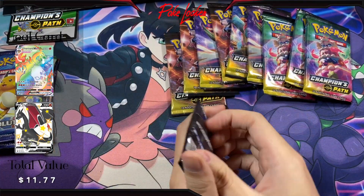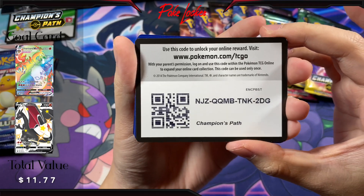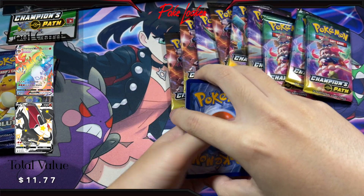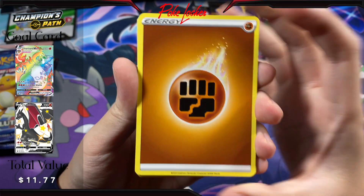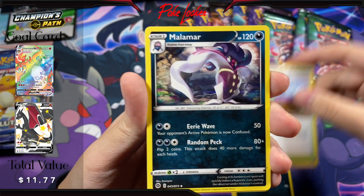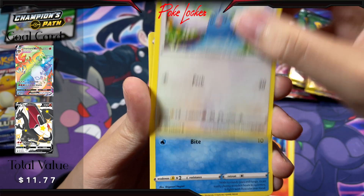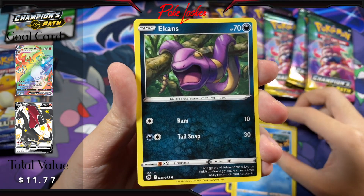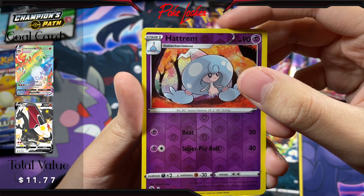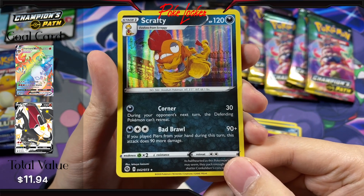Start with the first pack here. Here is the code card. We have Energy, Liepard, Turfield Stadium, Malamar, Vulpix, Swablu, Carvanha, Ekans, Nickit. A Hattrem Reverse and a Scrafty Holo out of the first pack.